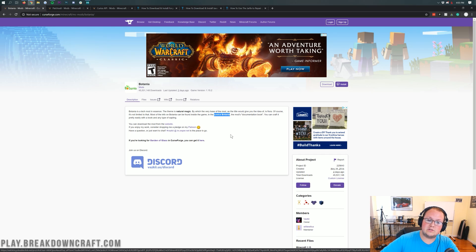The Lexica Botania is a book that actually walks you through the mod. This is a really cool mod, there's a lot to it, but overall it's basically a natural magic mod that's based kind of around plants and things like that. It's really, really cool.